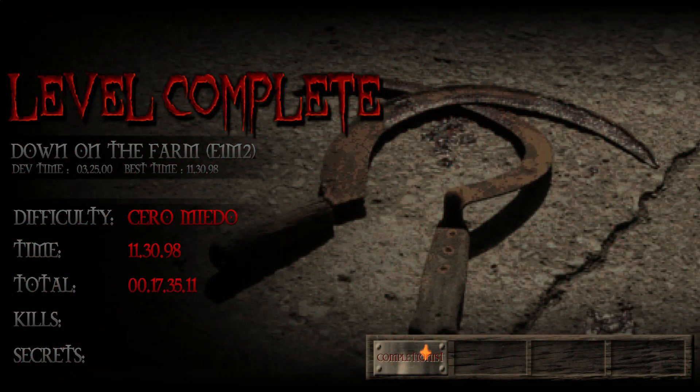Level complete — Down on the Farm, E1M2. Kills: 66 out of 66. Secrets: 6 out of 6. A very fun map; I especially love the design. It takes a bit of getting used to — you need to get the lay of the land — but then it's pretty easy. It took me many tries and practice runs just to make sure I was getting this level right. That is Episode 1, Mission 2 of Dusk: Down on the Farm.